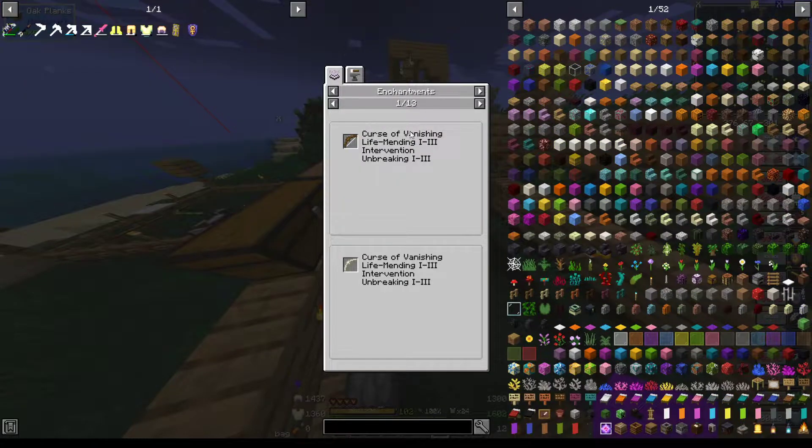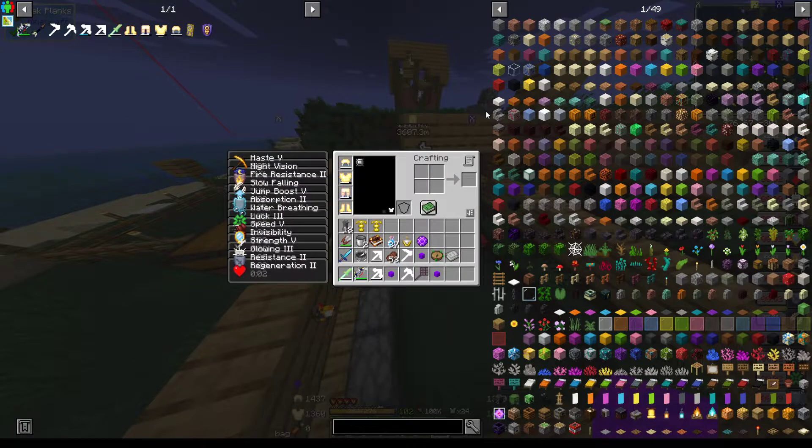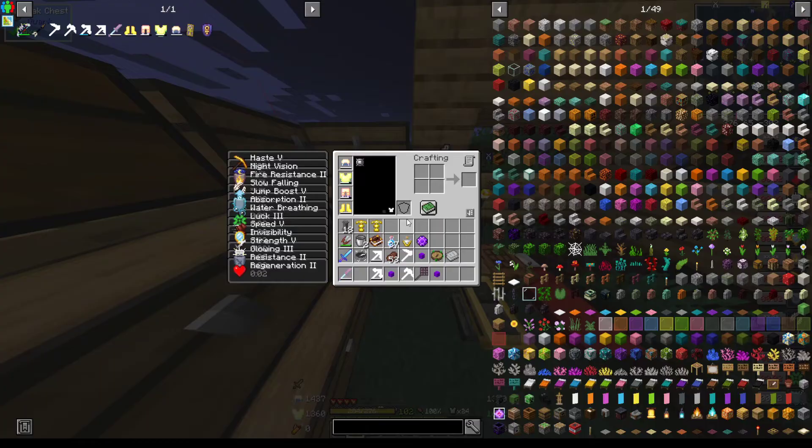How else can we utilize this bow? Auto aim, bucketing, creepified, gilded, firestar, multi shot, pathing, tilling, stripping, wrenching, burst. The rest of these are all non-specific bow stuff. Yeah, well that's a pain. I'm gonna have to wait for the bow stuff to get better to be able to use this. It's gonna have to stay like that for now.